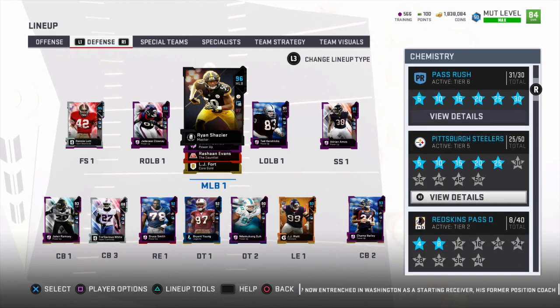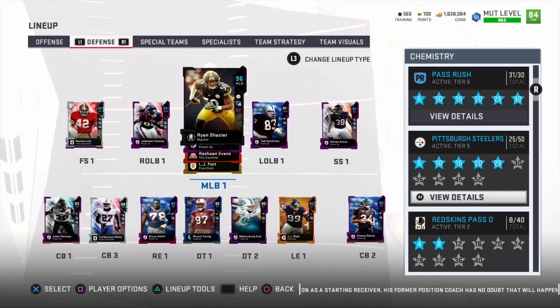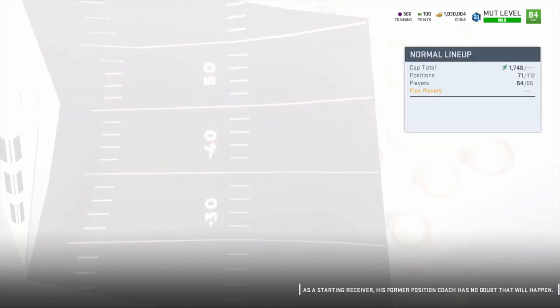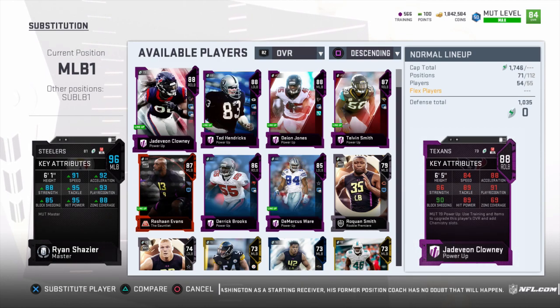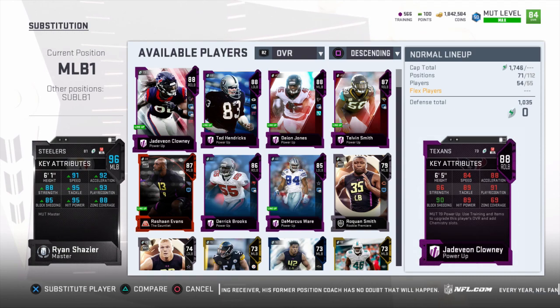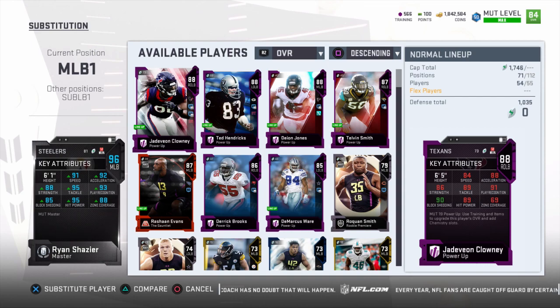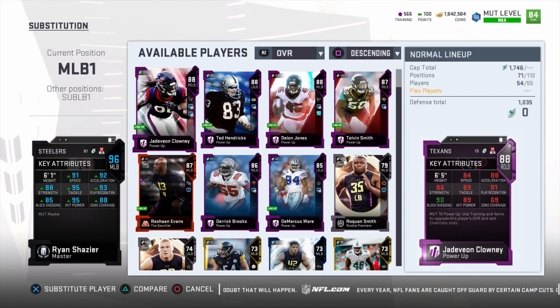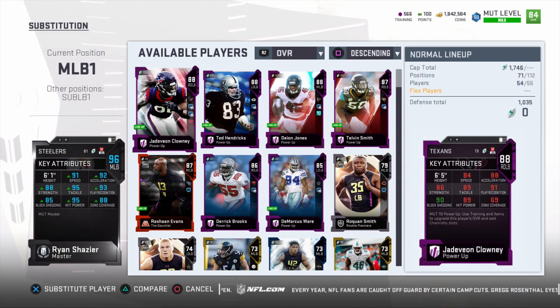We do have 25 out of 50. If I really wanted to make him absolutely overpowered, I would put backup Steelers at every position. Then Ryan Chazier, instead of only being plus one to speed, might be plus three to speed - I could get him up to 93 speed if I really wanted to. This is what my Ryan Chazier looks like when I play Mutt Squads. He's currently sitting at 91 speed, 92 acceleration, 88 strength, 95 tackle, 93 play recognition, 85 block shed, 95 hit power, 84 and 88 zone.